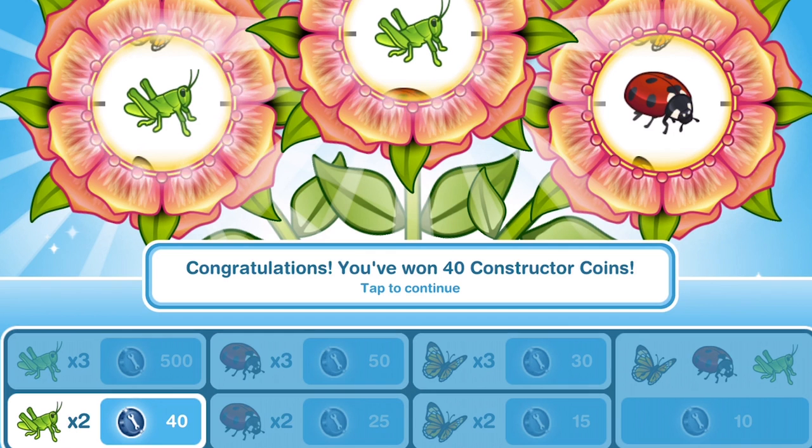I thought, imagine if I had got the 500 — that would have been amazing. Okay, so I got 40 Constructor Coins, which is almost at the top. We could get 500 which was the most, 50 was the second most, and 40 was the next, like the third best. So we did quite well.